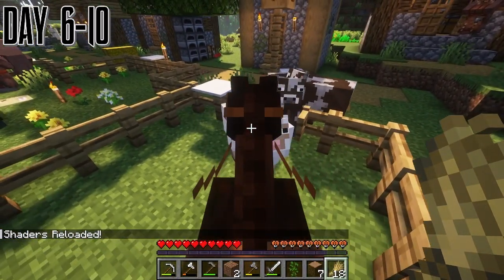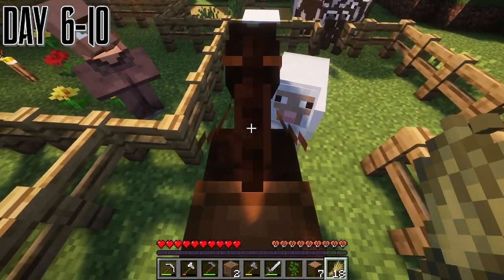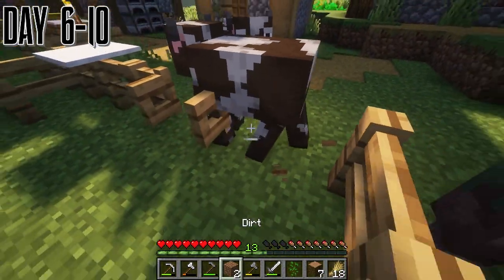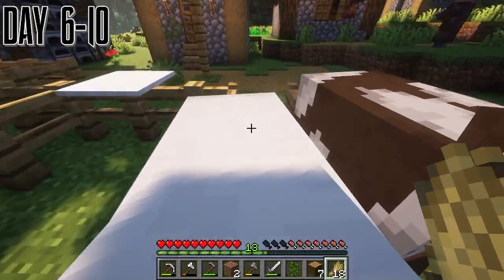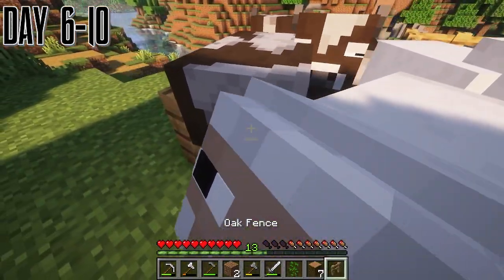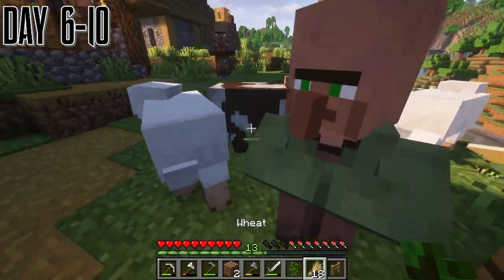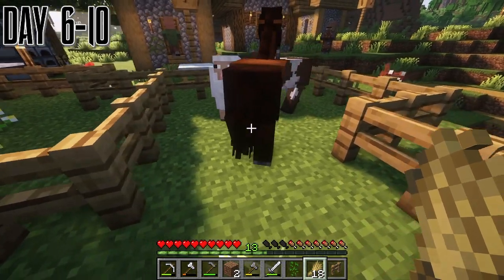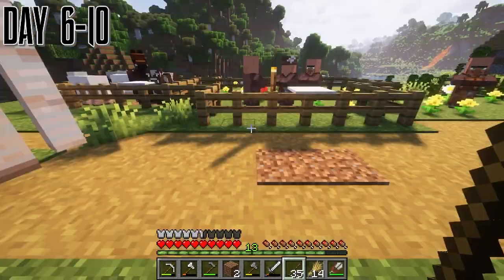Near day 7, we started getting some sheep into the pen — two sheep, two cows — and they're going to be useful for later. It was a pain to get them in because they just kept running out and walking away for no reason. That's why I did most of this off camera. We eventually got both of them back in, and we got them into the pen.